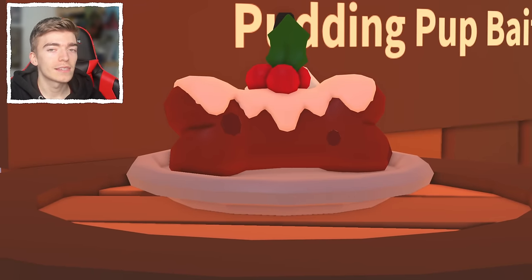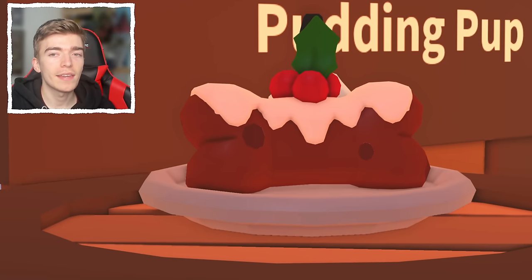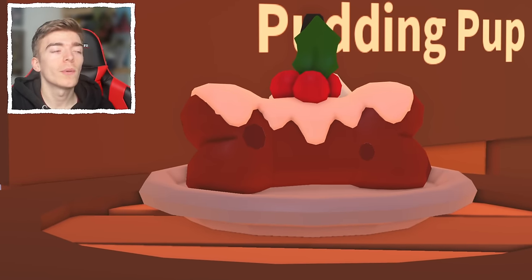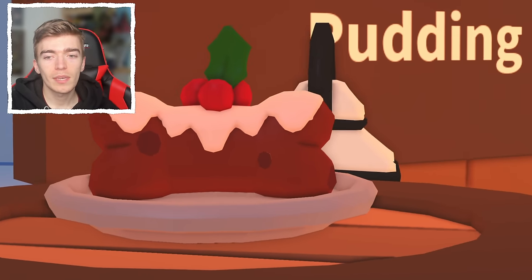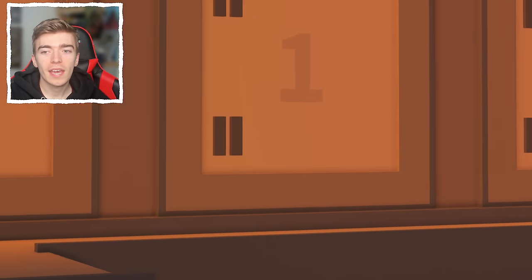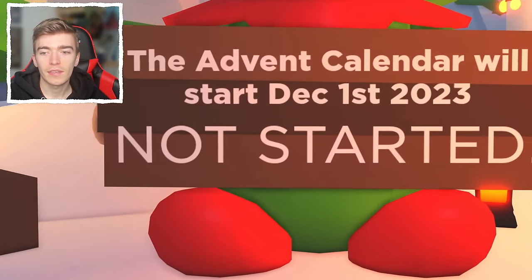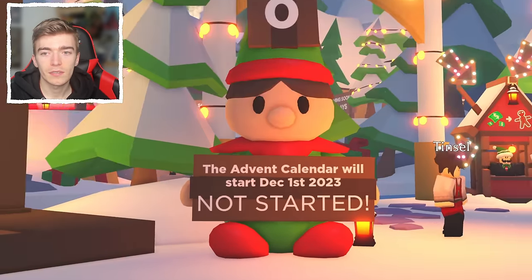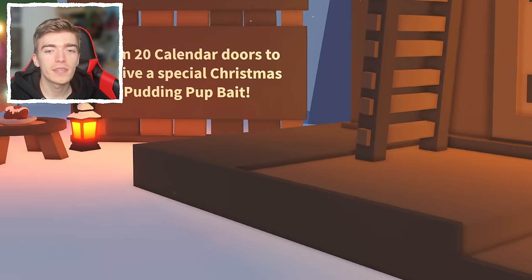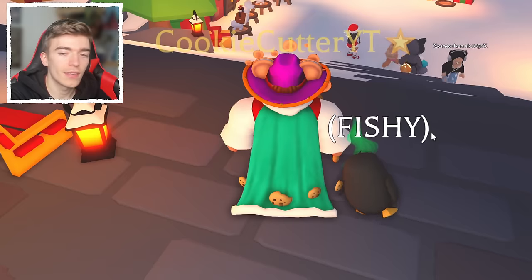Log in for 20 days to get the pudding pup bait. I'd advise making an alt account — if you don't have one, do it now. Be prepared early. Or if a friend has a Roblox account and doesn't play Adopt Me, ask to borrow it. All they need to do is log in every day and claim the door. Note: the advent calendar starts on December 1st, so claim 20 days and you get this reward.